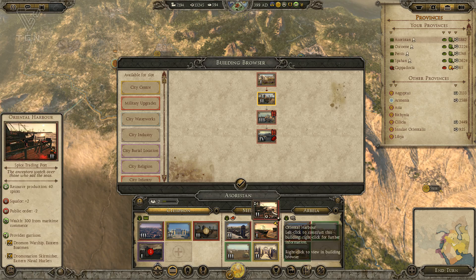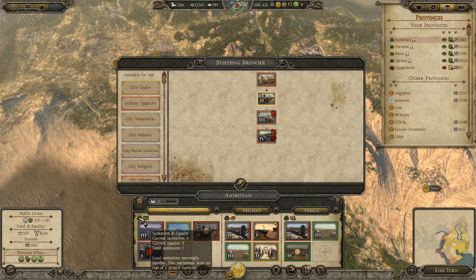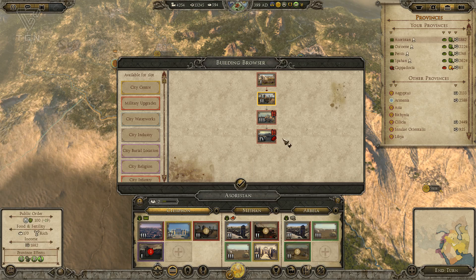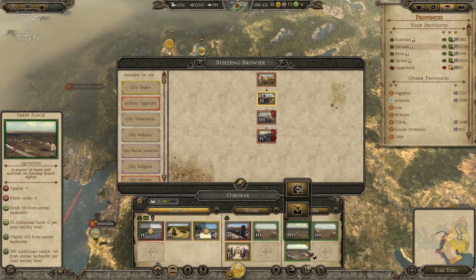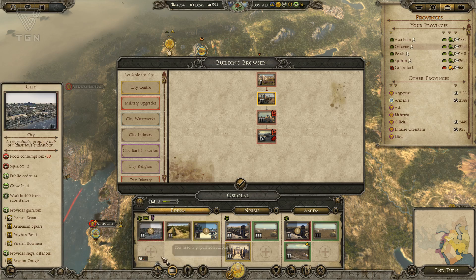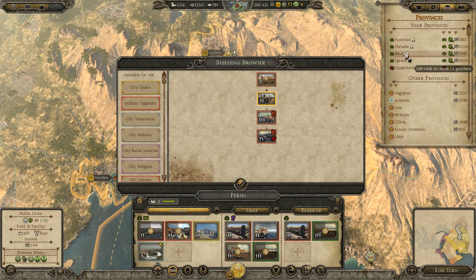Oriental harbor — yeah, we can replace that with the sanitation building. Sanitation's actually pretty good for now, but it'll get worse when we do some of these things, so we'll drop the sanitation building in as well. Sanitation here is also good at the moment. Low sanitation means you're going to be at risk of possibly having disease wreak havoc on you, so we may not want to push that any further.